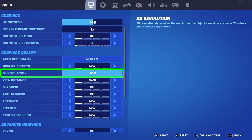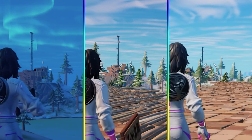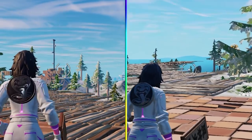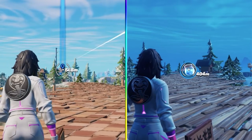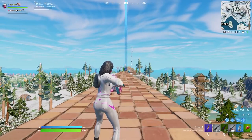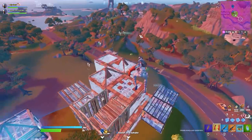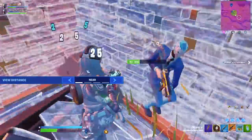For the graphics quality, you want 3D resolution at 100% and view distance at medium. View distance doesn't affect whether or not you can see enemies, but it does affect how far you can see builds and loot. On low, you can see builds from 270 meters and loot from 200 meters. On medium, builds are visible from 360 meters and loot from 270 meters. And on far and epic, it's 550 for builds and 405 for loot. Regardless of your view distance, you can't shoot enemies over 280 meters away. This makes medium ideal — far enough to always see loot when dropping in, but not rendering extra builds from people you can't shoot anyway. If you really struggle with frames, you can turn it to low, but you won't be able to see loot spawns like launch pads until you get much closer.